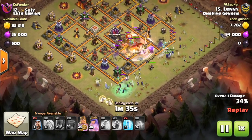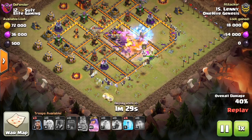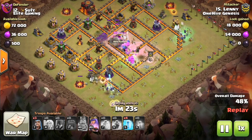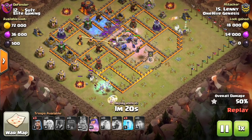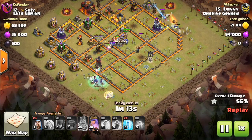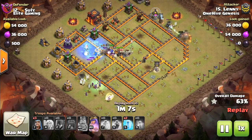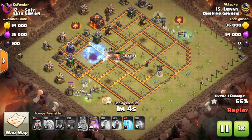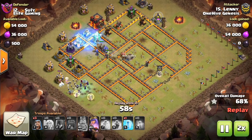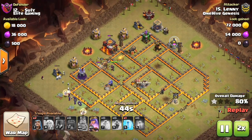The important thing is that you're coming in opposite from the town hall, so the wall wrecker pushes through. Use the rage and the heal to push past the hardest part of the base — the first inferno tower, the CC troops, the defensive heroes. Don't be patient on the rage and the heal; use those right as you enter, as you would in any witch bowler attack. Save those freezes and use them periodically to freeze mainly infernos and other big groups of defenses, typically in the core.